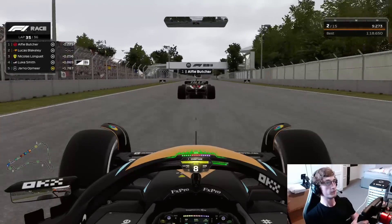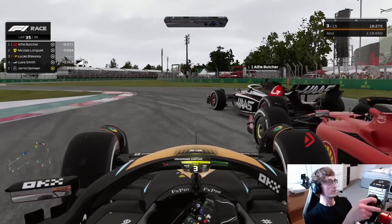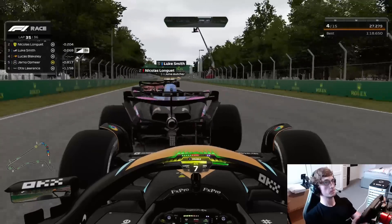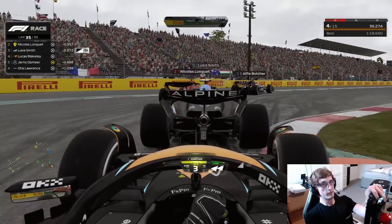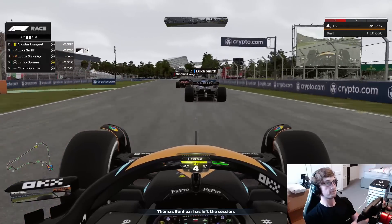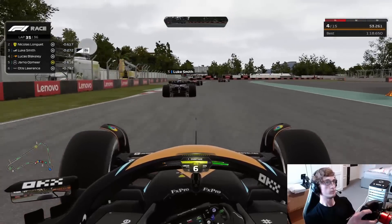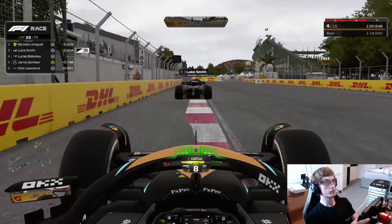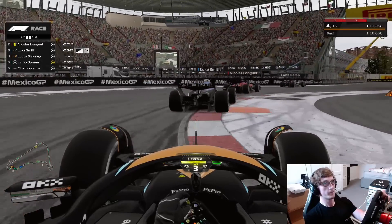Lap 35 — crunch time. Tactics begin to kick in, battery is full, but we still decide not to make the overtake on Alfie. Nico decides he wants to have a go at us — we go side by side, leaving him plenty of room on the outside, but we get a significant tag here. That completely ruined us — puts us in P4 and out of the box seat to take the lead on the last lap. I felt quite hard done by that — it was just a little bit tough.